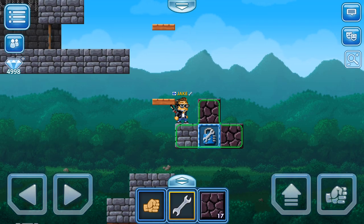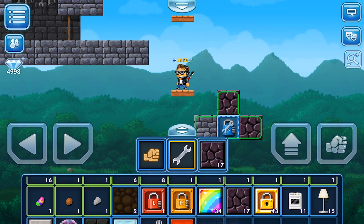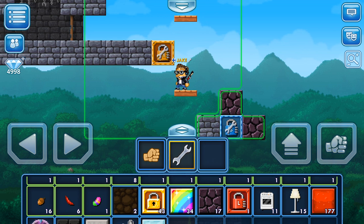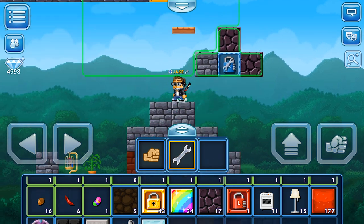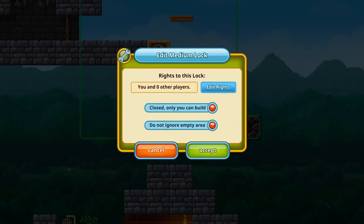Now it blocks that one as well. Every time you do this you need to reset the lock — put it off, click accept, and then put it on once again. Now let's do the same thing with the medium lock. The medium lock works exactly the same way as a small lock, except it locks a bigger area — this time it was 7x7, or 49 blocks.